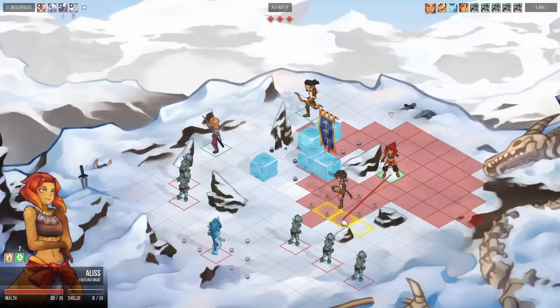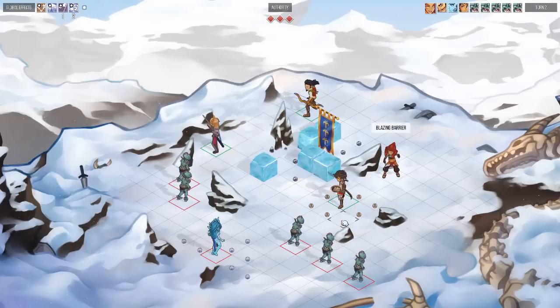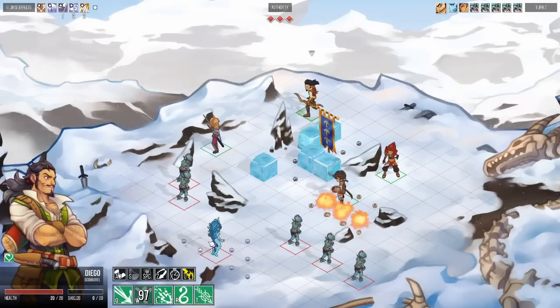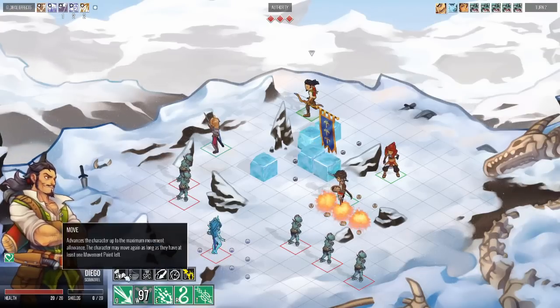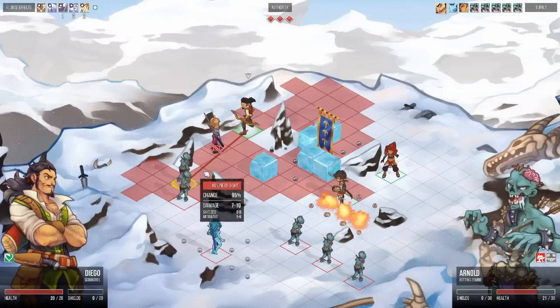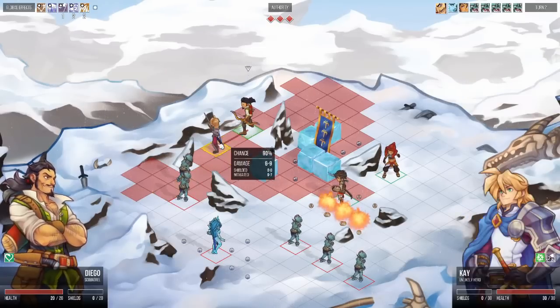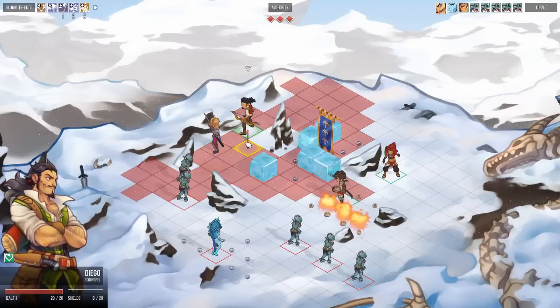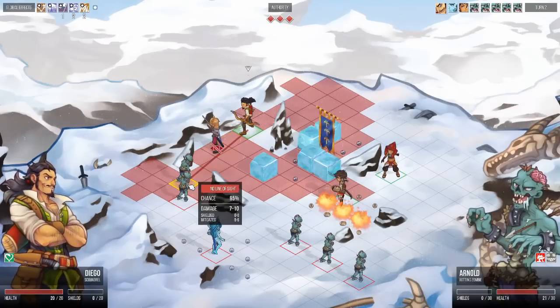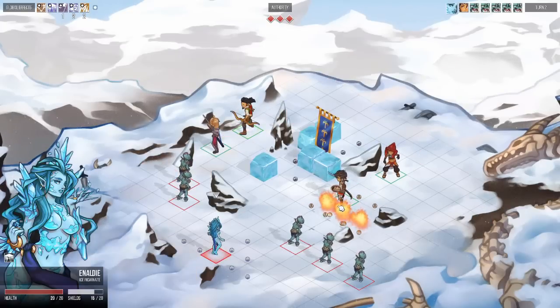Here I use another grid-influencing ability called Blazing Barrier. This creates a fireball on the battlefield which will damage all the zombies who try to approach Queen. However, as you can see, we have range to the zombie but Kay now blocks my line of sight to the zombie, and that's the end of my activation.